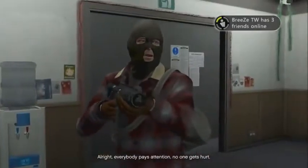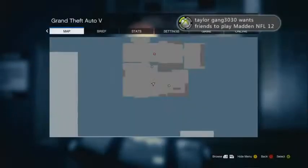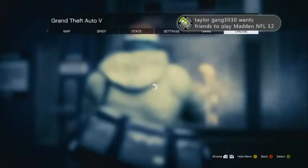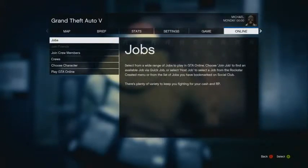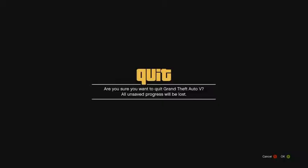Now we're going to wait until we see the man in the green jacket start to try to break into the door. As you can see, we're going to pause the game immediately, go to Online, go to GTA Online, and go to invite-only session.